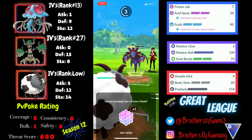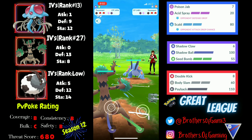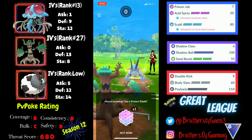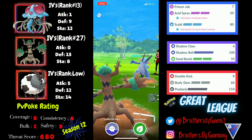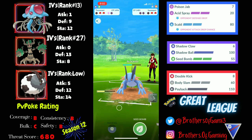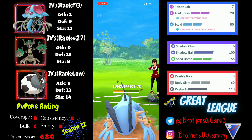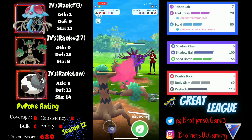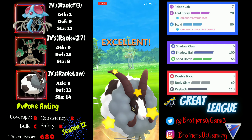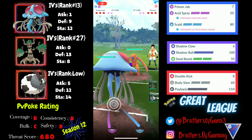I come back with Dubwool and Double Kick chunks into their Hydreigon. They go for Dark Pulse, which hits neutral, then they send in a Water Gun Swampert — not good, but I have the perfect counter in Trevenant. After loading back-to-back Seed Bombs, the first Seed Bomb forces the shield. I fire a second Seed Bomb to secure the Swampert knockout. They return to Hydreigon but I have a loaded Dubwool with Body Slam ready to clean up the squishy Hydreigon and take the win.